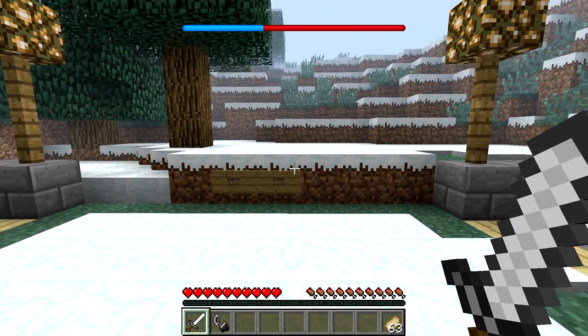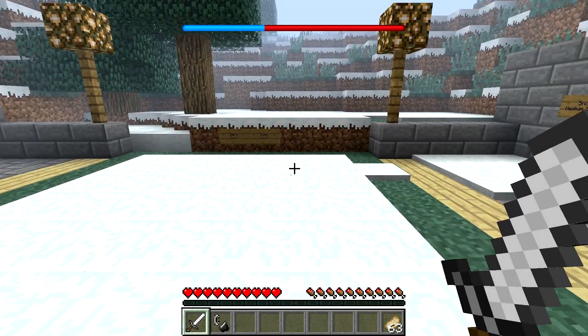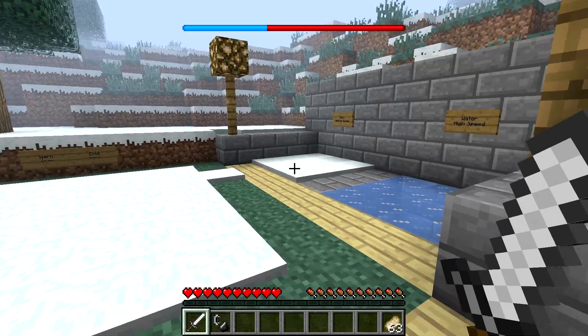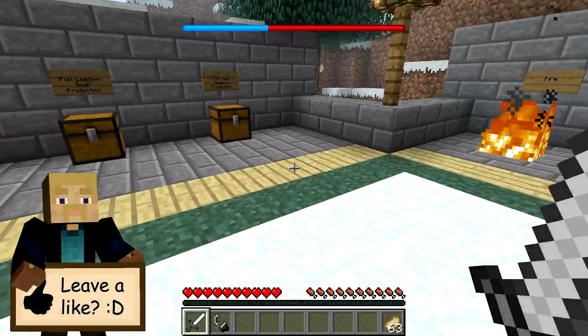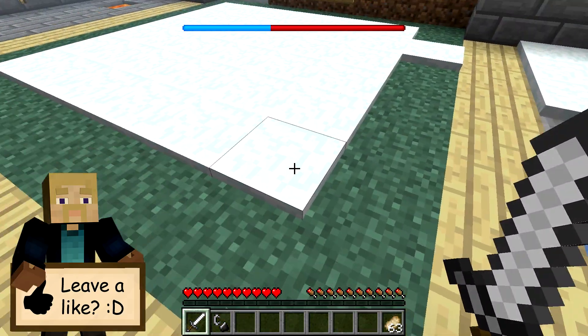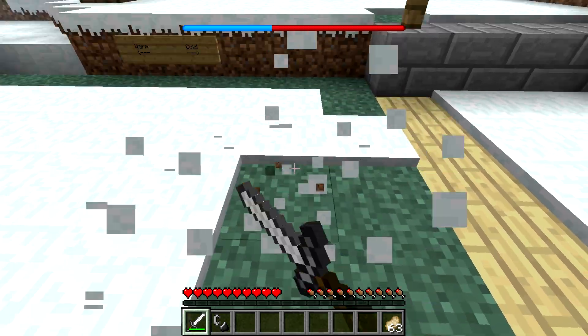So first off I'm going to be showing you the things in this mod that actually cool you down. Naturally when you're standing out in the open like this in the daytime, you will actually cool down. And when you walk on snow, it'll cool you down much faster than if you walk on normal ground, so you want to try and avoid the snow — I suggest breaking the snow and walking behind you so you don't cool yourself down as fast.